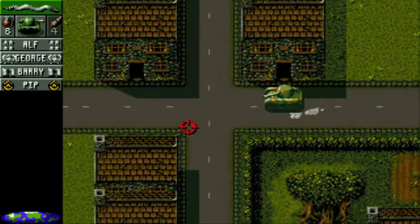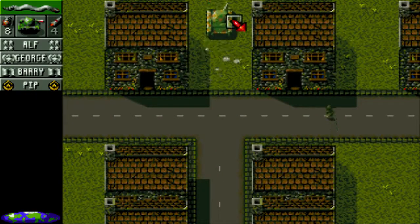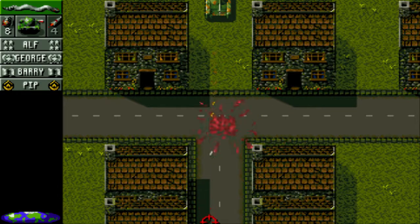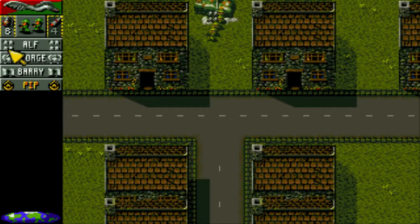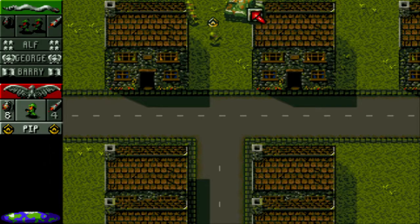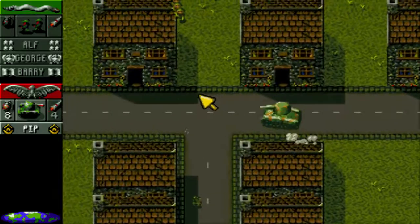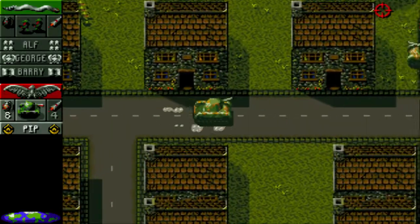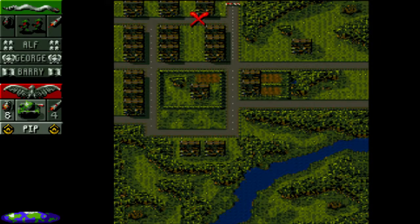So once again we need to destroy all enemy buildings. We hide at least here. Oh no, it's an enemy thingy. You take everything, the other guys just hide somewhere. What's here? What's here? I see a soldier. They cut them - tank! Wow, that was way too close.